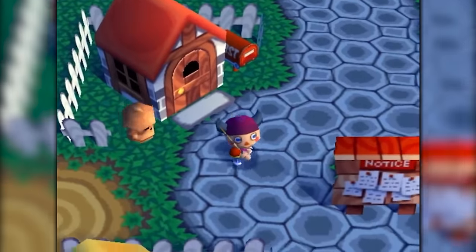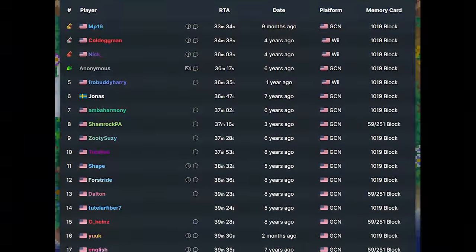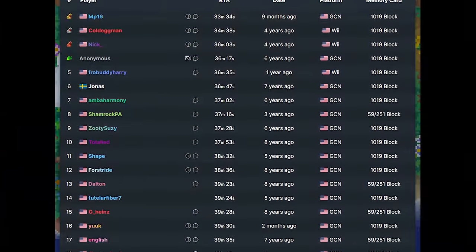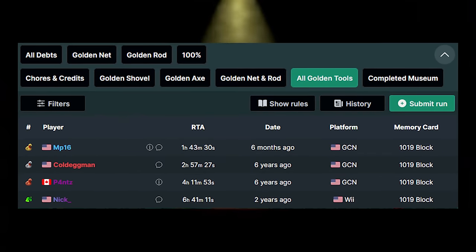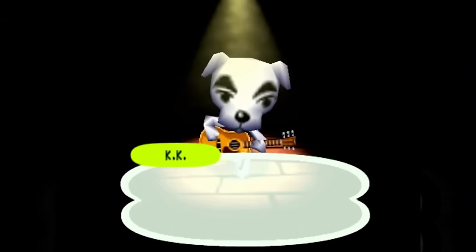Animal Crossing has a handful of different speedrun categories, from the most popular one being the all debts category — where your main goal is to pay off all of your debts to Tom Nook — to the least popular one, all golden tools. But whichever one you decide to run, every single one starts off pretty much the same.